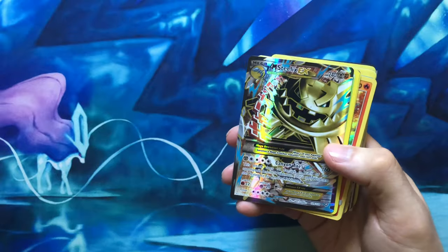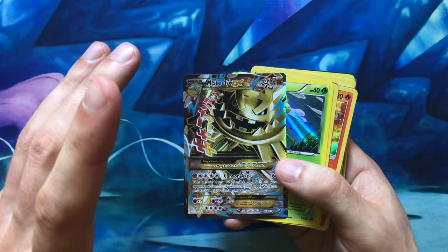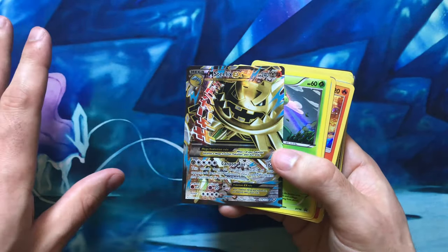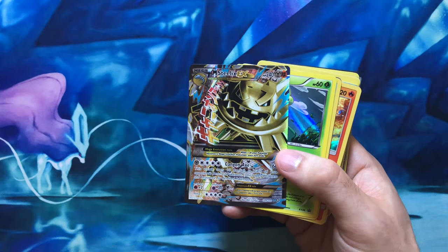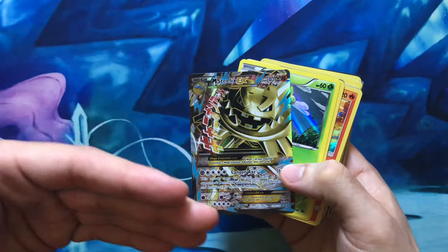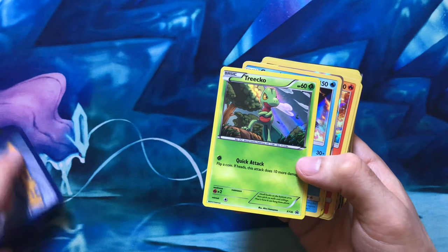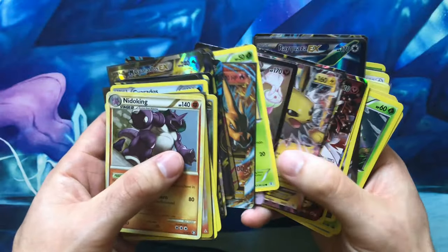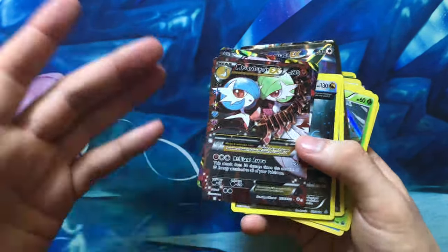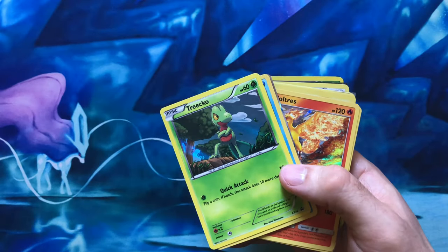There's a full art Rayquaza from Roaring Skies and a shiny Mega Steelix EX. It's kind of interesting how EX era had a couple of shiny cards that didn't indicate the card is shiny — there was no Gold Star, Shining, Radiant, or anything in the title to indicate it. It was just clearly a shiny Pokémon: Steelix is not gold, so obviously it's shiny, but it's not stated anywhere on the card, which is a little odd. Same thing with this Gardevoir — there are two Gardevoirs on the picture, one green and one blue, and the blue one is shiny. It was a strange thing they did in EX era, just randomly throwing a shiny Pokémon in there without mentioning it.